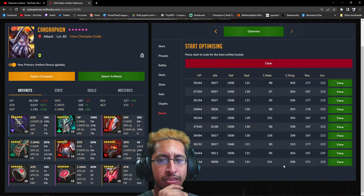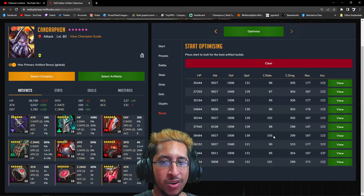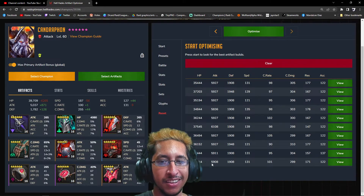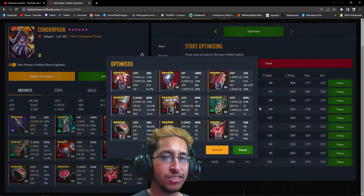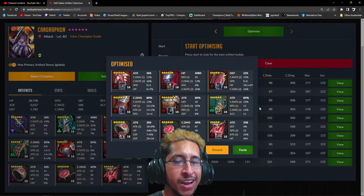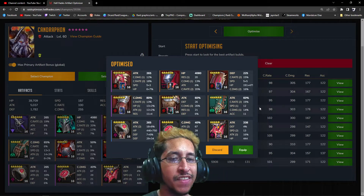Looks like it came up with the same three as before. Let's see the pieces — we got 102, 105, and 111. The 101 has almost 6k attack. The 105 has basically the same attack — they're all the same attack. The only difference is the crit rate goes up, and then the crit damage is actually 1% different. I'm also getting a speed difference on this 105 one — I get more crit but it might be the HP that's changing.